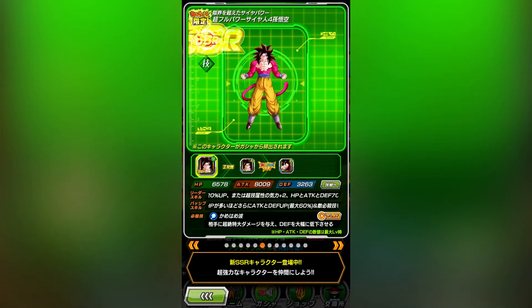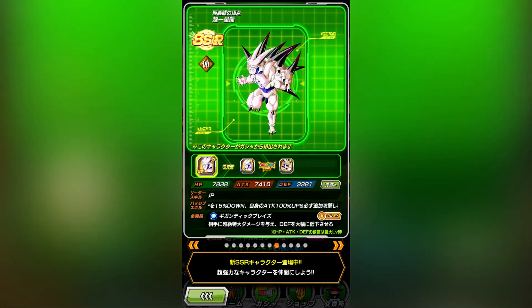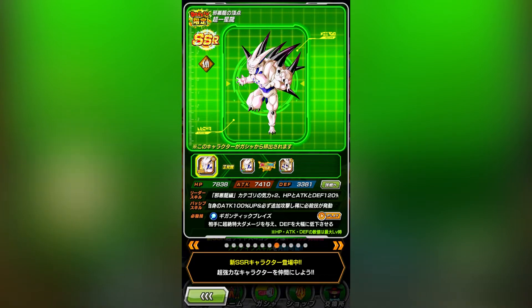Tech SS4 Gogeta is basically the same situation as Full Power Goku, and Omega Shenron is honestly not even the preferred leader for Shadow Dragon Saga anymore. You want to run Oceana Shenron so you can run STR Omega Shenron on Super Battle Road, so he's okay but he's not great.